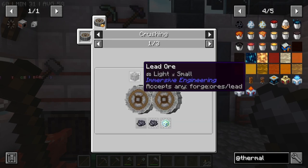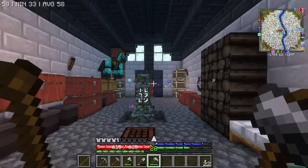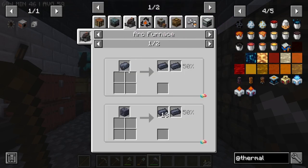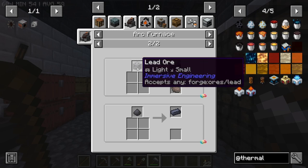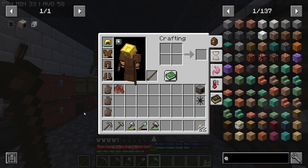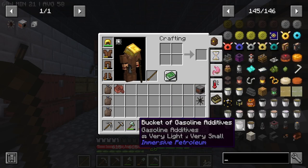I don't think the Immersive Engineering ores have been removed. They must not have been because I cannot figure out any other way of getting lead. Like, raw lead comes from the Immersive Engineering raw lead. And there's a thermal lead as well. I'm confused — there might not be a way of getting lead right now because I know this is still in development.